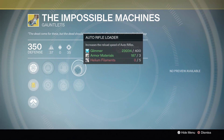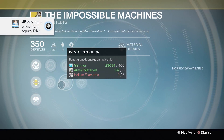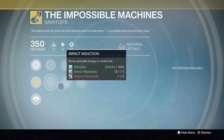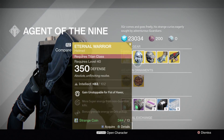For the Impossible Machines gauntlets for the Warlock: increase reload speed for auto rifles, increase reload speed for machine guns, increase melee attack speed, bonus grenade energy on melee hits, and it unlocks the Stormcaller subclass perk — on casting Stormtrance, fire a bolt of lightning into the ground creating a devastating shockwave under you. That sounds good, not really sure how useful it is though.